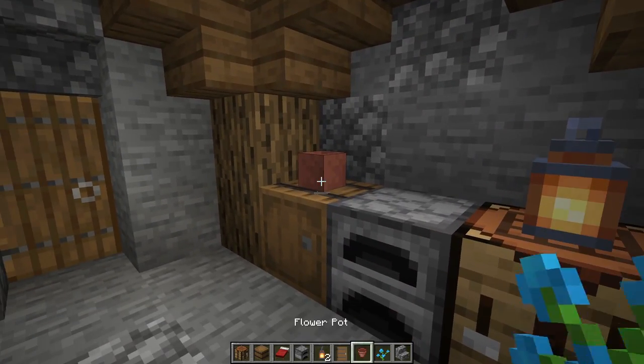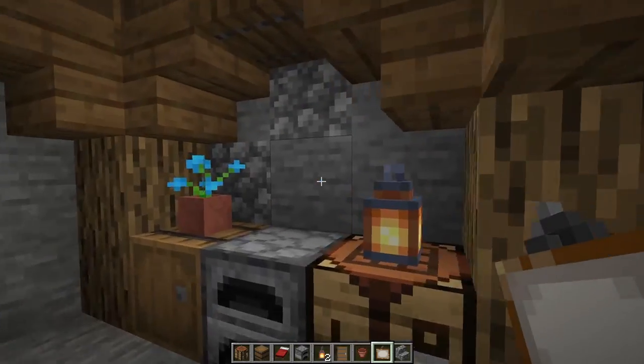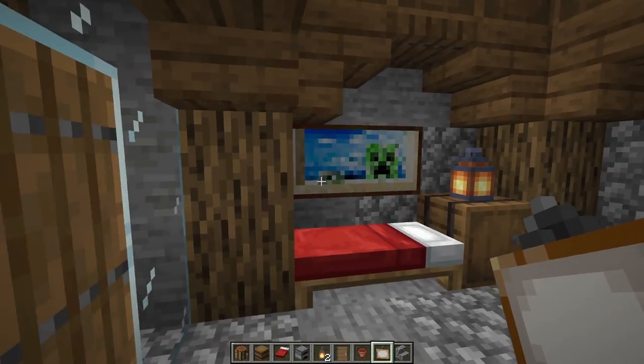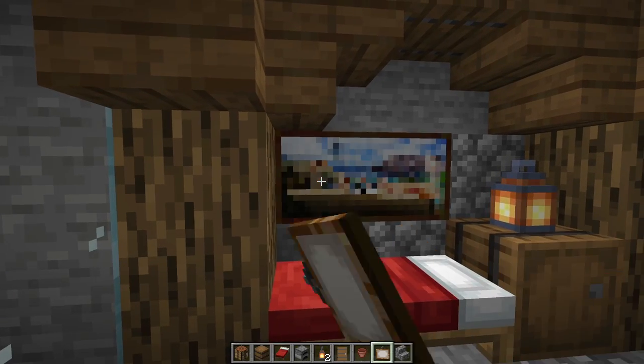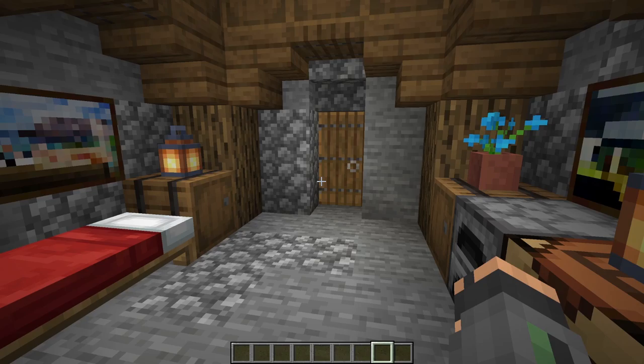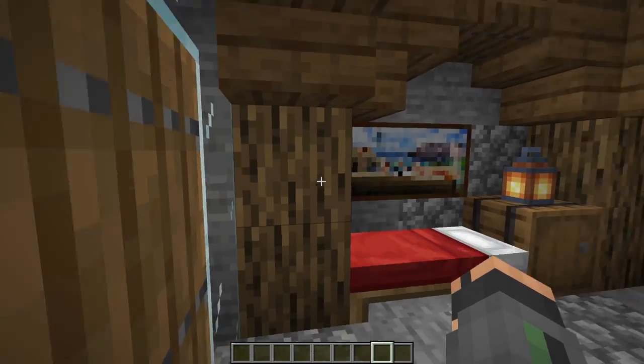Maybe just place another light right there in the corner. If you have the clay, put a little flower pot with a flower on top. And if you have the material, put a little painting on one side and then maybe one on the other. And that is it — that's all there is to it. We got our starter day one mountain house all done for you guys.